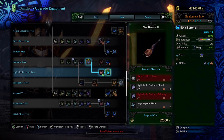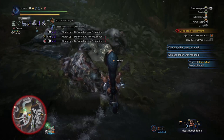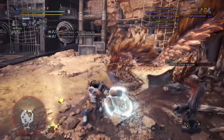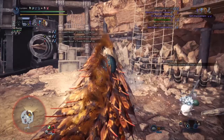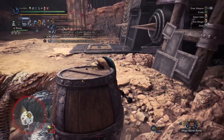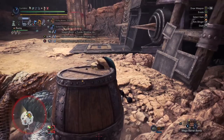Outside of that awesome utility, it comes in with a very generous chunk of white sharpness, a level 2 slot, and a nice bit of sleep damage, which is fantastic for setting yourself or the team up to bomb the hell out of a monster. I recommend putting crafting a Mega Barrel Bomb on your radial menu, because you're going to be putting the monster to sleep a time or two during the fight. Whether you cart or head back to camp, stock up on explosive materials to make those bombs and fully take advantage of that sleeping monster.